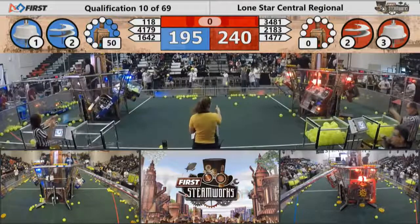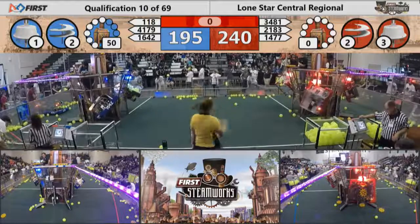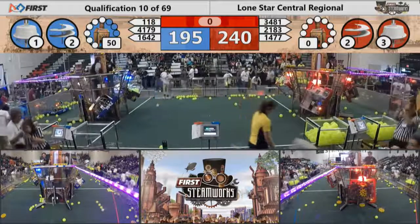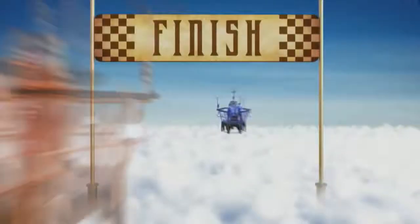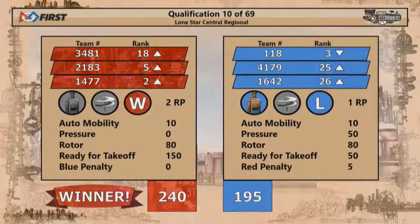We'll see if that's enough for the red alliance. Here we have the official score coming — airships take off! And it looks like the red alliance did take this match with a score of 240 to 195. All the teams on the red alliance will be getting two ranking points. That 150 points for takeoff was key to the victory for the red alliance.